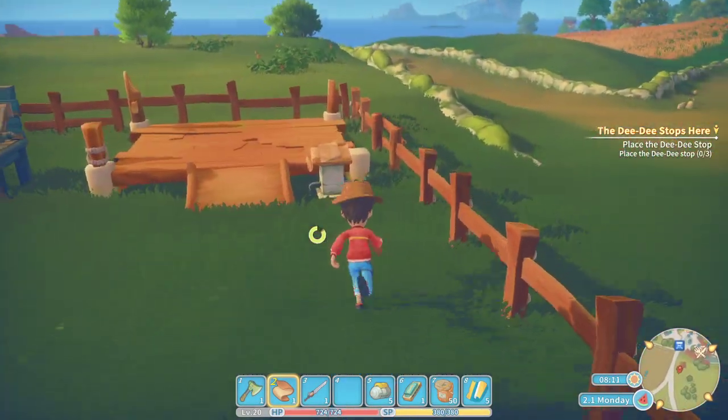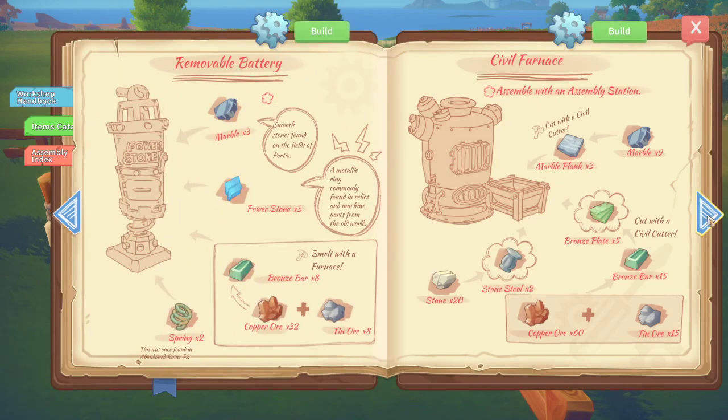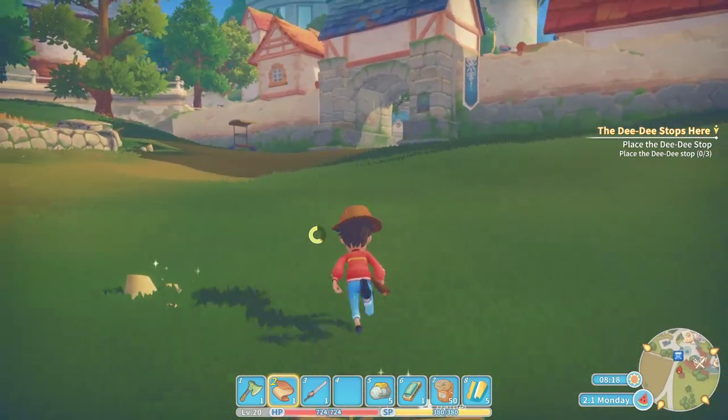We need to jump into the cave and get iron. Actually, what we really need is bronze, and then we need iron also. That music sounds new, but maybe I'm just crazy. I want to see what it takes to make the new item - Industrial Cutter. Assemble with a workshop: grinding saws, carbon steel bars, and simple circuits. To make that you combine bloodstone and resin, iron ore and coal to make carbon. Let's go jump into that cave after we figure out our daily mission.